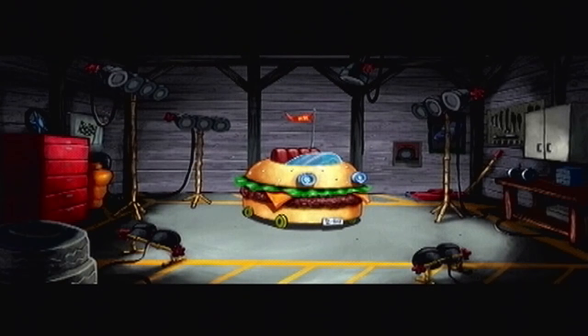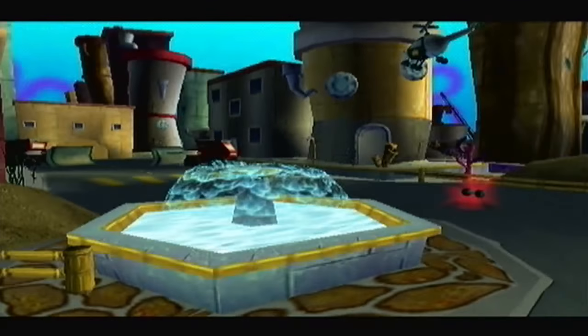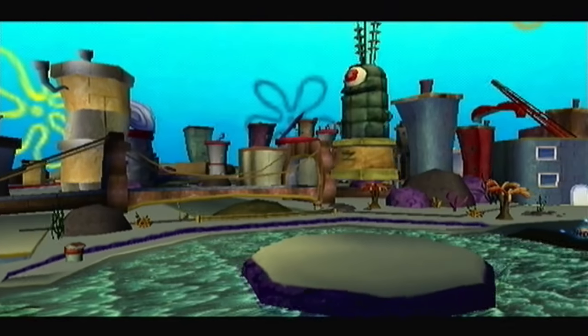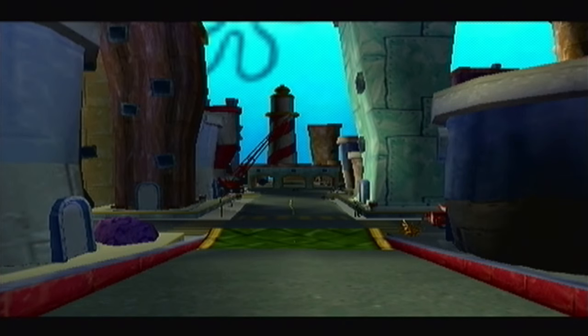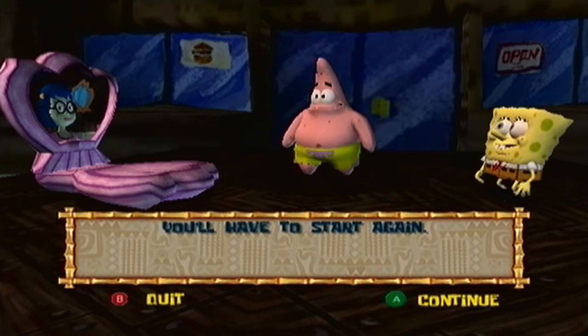SpongeBob and Patrick arrive at the Paddywagon. It's time to start your journey — drive the Paddywagon through Bikini Bottom to the edge of town. This road will take you through Bikini Bottom to the edge of town. Don't let the Paddywagon take too much damage or you'll have to start again.